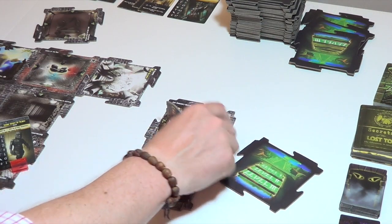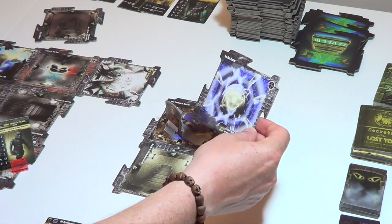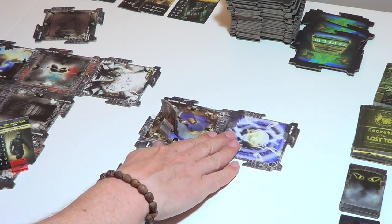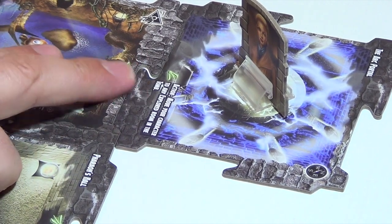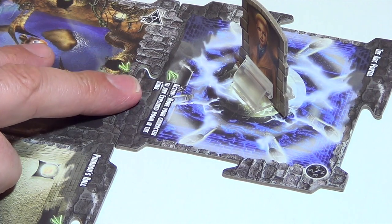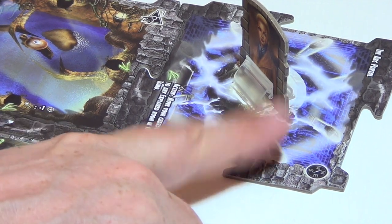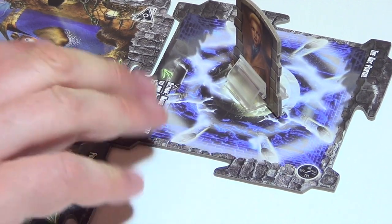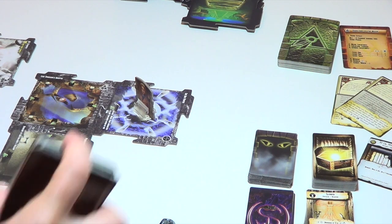Let's head over here. It's the Ark Portal. This is a very interesting room. It says as an action we can move your character to any explored room in the tomb. So we can just use our mental energy to teleport to any place we've already explored. It's a nice way to jump around levels. Now we've got an adventure icon as well, and this might be a positive effect. Let's see how the story develops.